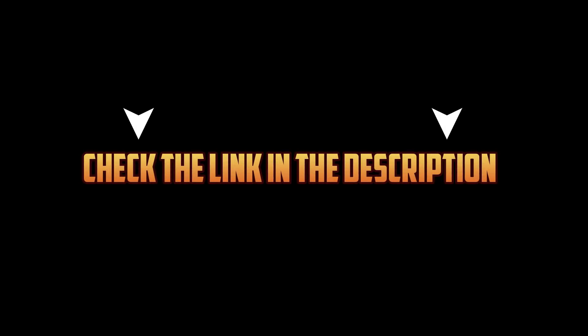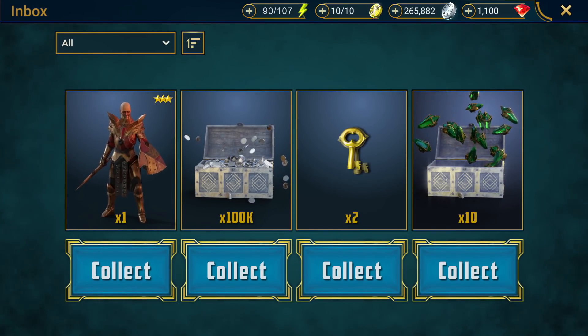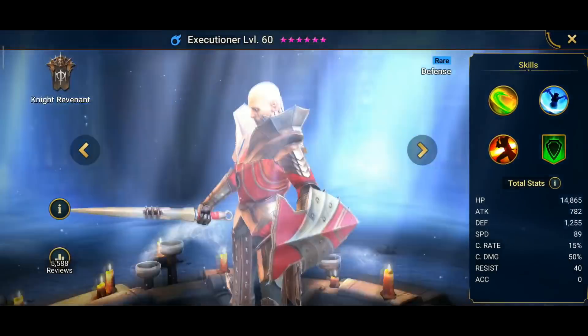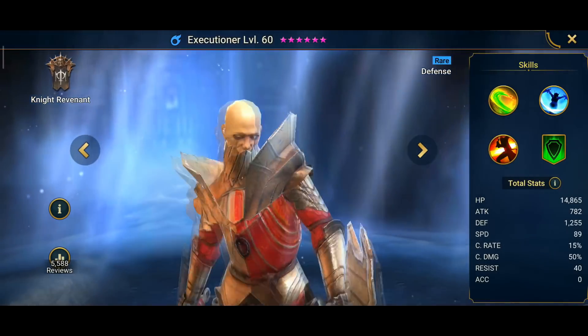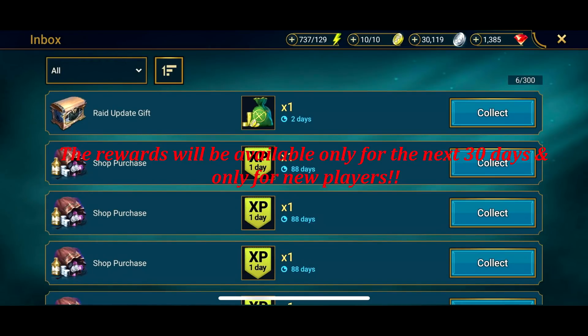Go to the description, click on the special link, and if you're a newbie, you'll get 100,000 silver, two clan boss keys, 10 mystery shards, and a free champion called the Executioner. He uses magic and goes crazy, so don't think you'll be getting destroyed when you first download the game. You get all these rewards in your inbox. Download this game — back to the video.